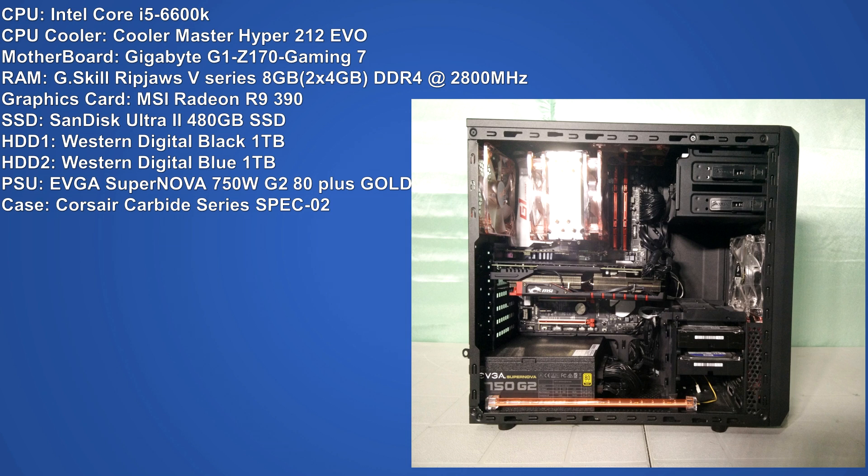For the graphics card, we have an MSI Radeon R9 390. For the storage, our system has a SanDisk Ultra 2 480GB solid state drive and two Western Digital 1TB hard drives. Powering the whole system, we have an EVGA Supernova 750W G2 80 PLUS Gold power supply. And finally for the case, I went with the Corsair Carbide Series Spec 02, which will provide ample airflow throughout the entire system.